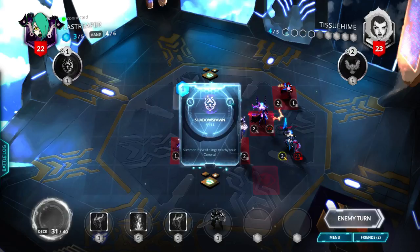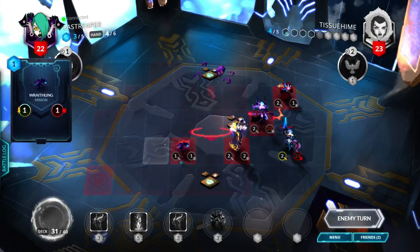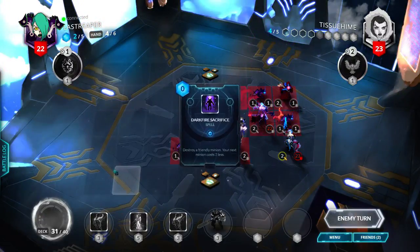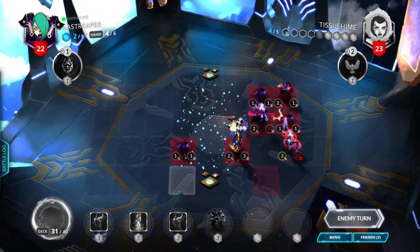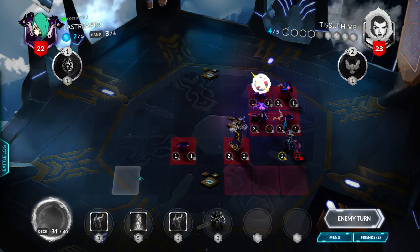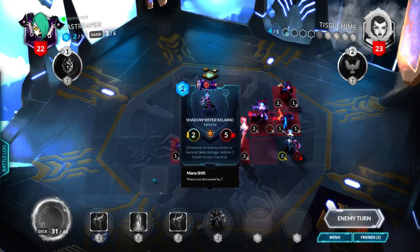So now would be a good time to do a Frostburn. I'm only taking one damage and he doesn't have any Death Watchers out, which is weird. Darkfire Sacrifice. What's he gonna play? A Shadow Sister.